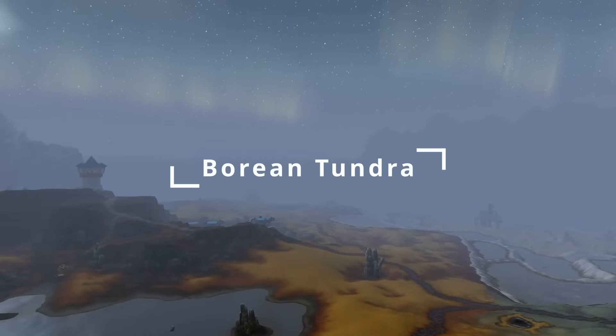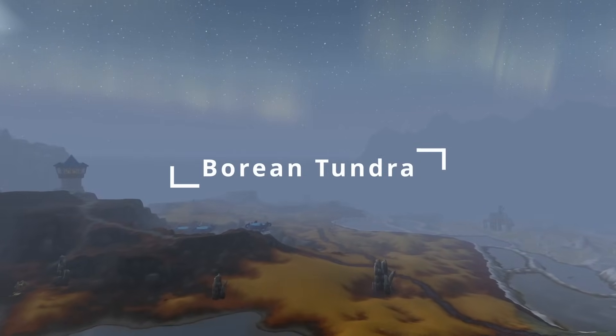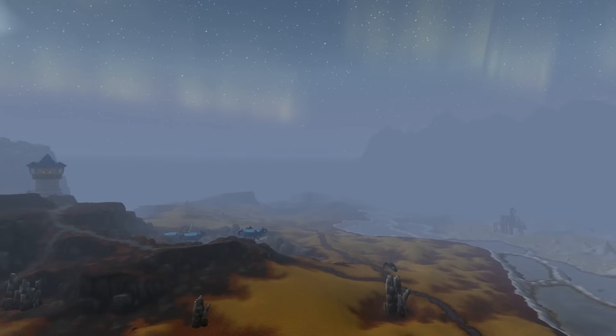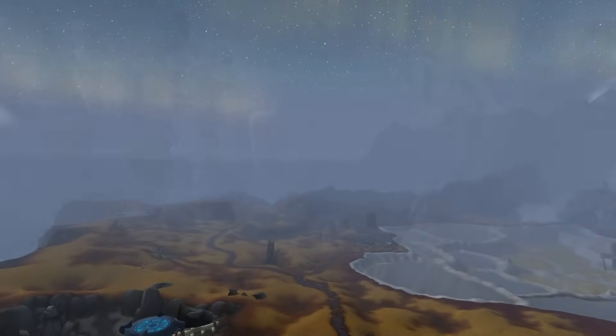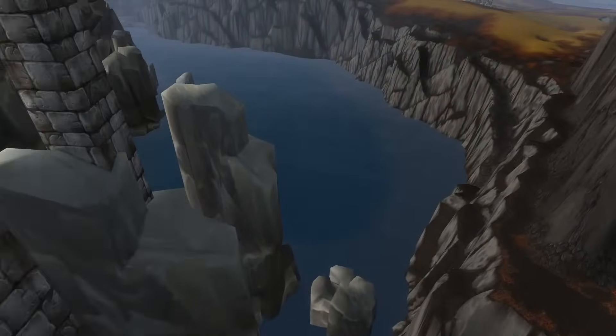The Borean Tundra is expansive, flat, and frigid. The terrain is diverse, with hard yet arable soil in the south transitioning to nourishing steam pools in the center. Along the western edge, formidable cliffs ascend and abruptly drop off into the west drift.